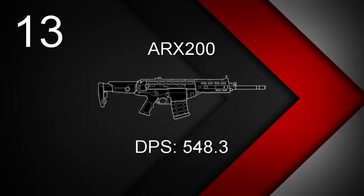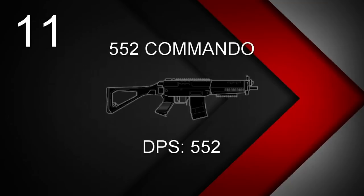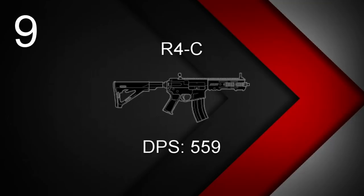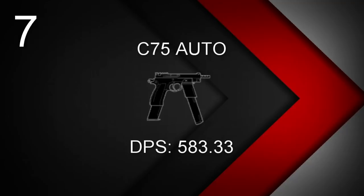At 13, Nomad's ARX200 with a DPS of 548.3. At 12, Maverick's M4 with a DPS of 550. At 11, IQ's 552 Commando with a DPS of 552. In the top 10, Buck's C8-SFW with a DPS of 558. At 9, Ash's R4-C with a DPS of 559 — just one more than Buck's C8. At 8, Hibana's Type-89 with a DPS of 566.67. At 7, another machine pistol: Dokkaebi and Vigil's C75 Auto with a DPS of 583.33.